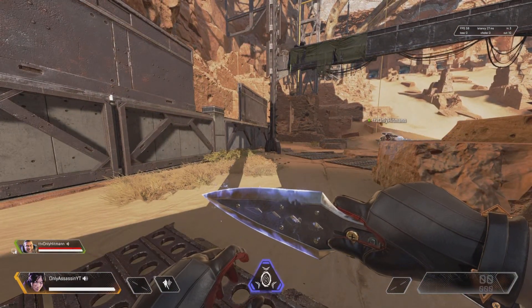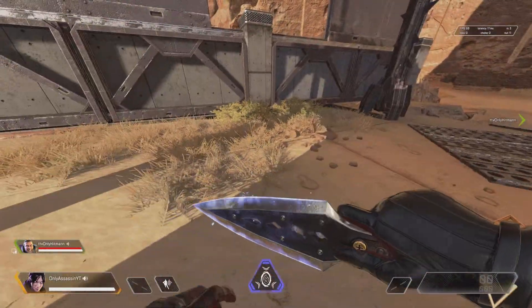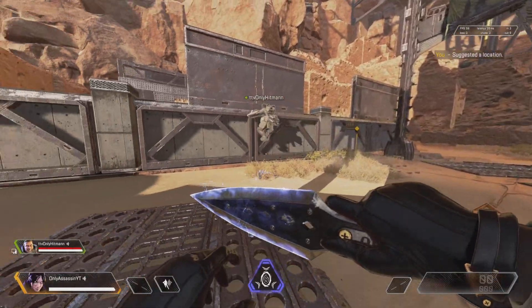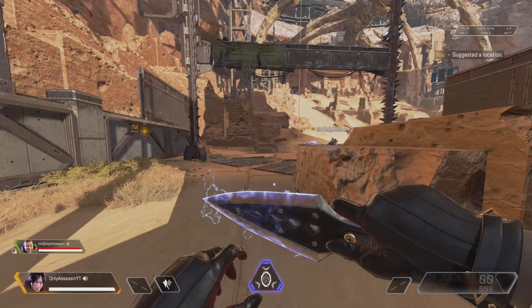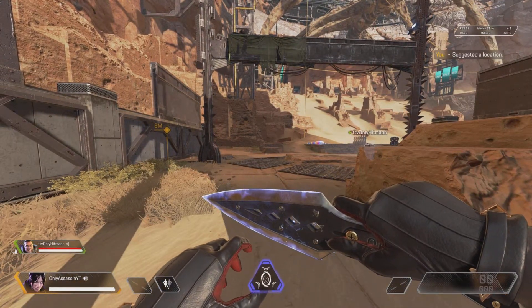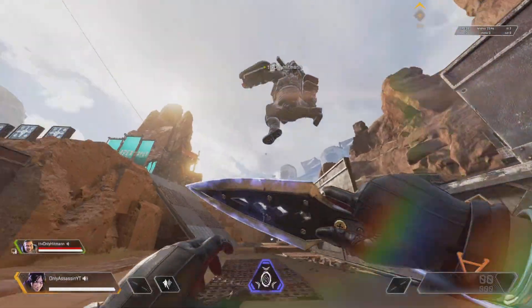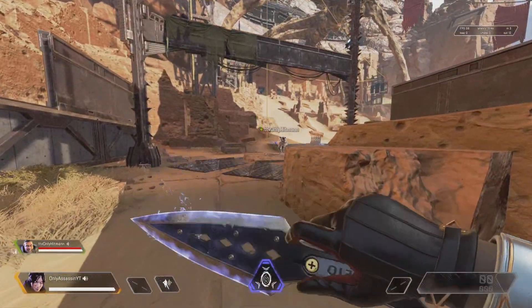Again. That was a very long slide — you gotta slide jump. Slide jump right here. Don't climb. Once you hit the wall, jump. Oh, there we go! There we go, baby! Let's go! Yes, that was a good one, that was a very good one. Try again.